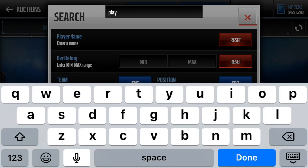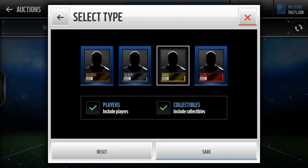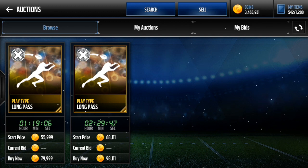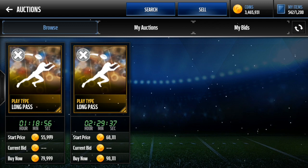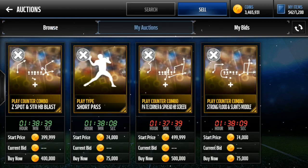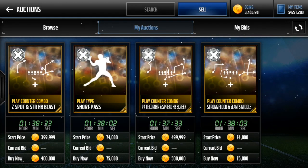Let's look up play type long pass. It's decent — I can probably sell it for at least 65k or so, I'll probably break even on this one. Probably not a whole lot of people are going to be buying this, but you never know. So there you have it guys — pretty good coin-making method, trust me it works. The only problem with some of the really good plays is people are only going to buy them if they're sniped. Not many people are going to buy a 500k game plan for two plays, so you just have to list them cheaper than they're going for.